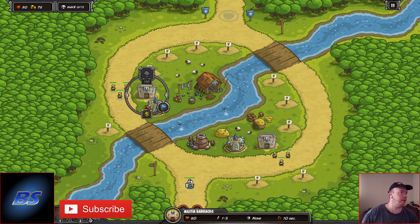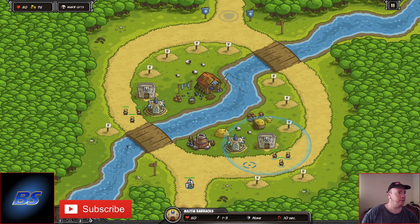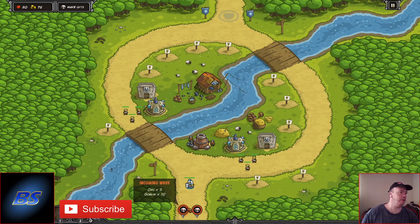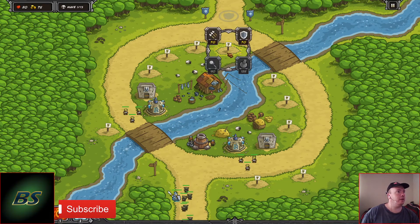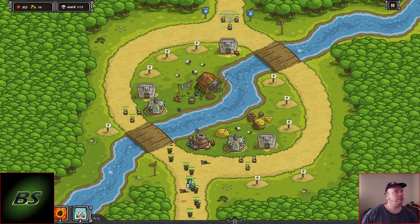This guy you can just leave him and he'll basically kill everything — well, everything that he actually stops and contacts. So let's get stuck straight into it. I like to build a spare tower just in case guys get through.